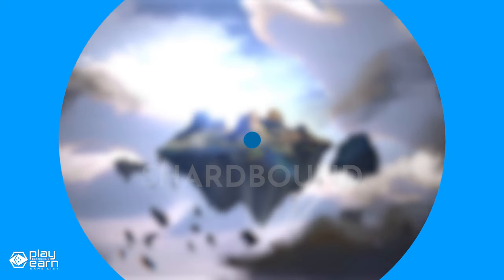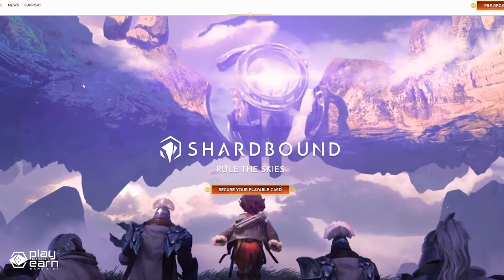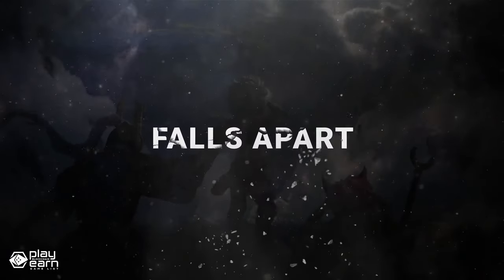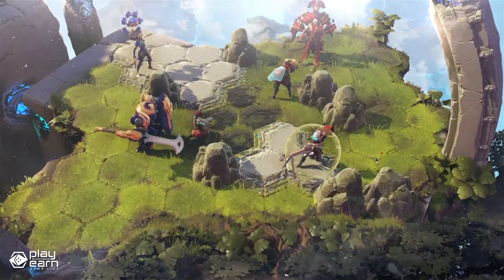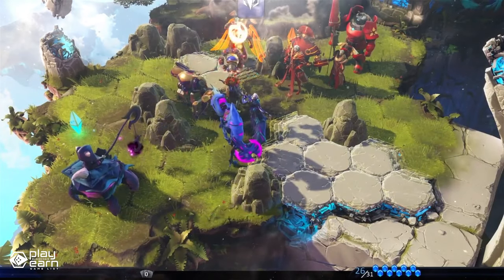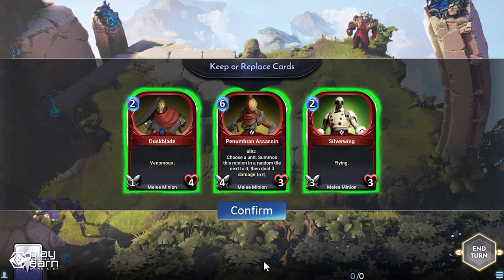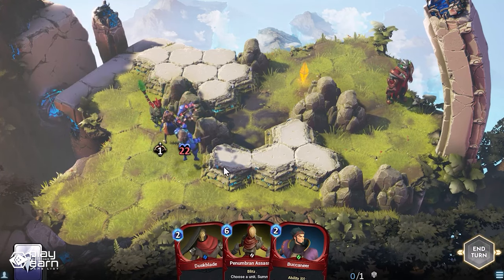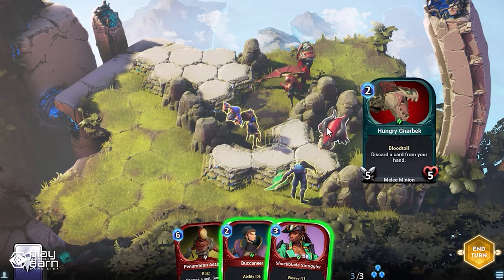The last game on our list is Shardbound — a strategy card game being built on Immutable. Shardbound is a multiplayer collectible tactics game that combines card-based strategy with immersive 3D battles. The game is set in a fantasy world where mysterious shards have fallen from the sky, creating floating islands called the Axis. These shards contain powerful energy that can be used to shape reality and create new life forms. You play as a warrior who can harness the power of the shards to summon creatures and cast spells. You can choose from six different factions, each with unique cards and abilities — for example, the Wayfinders are explorers who use healing dust and golden shields, while the Bloodbinders are necromancers who raise the dead and drain life. You build your own deck and use it in turn-based battles against other players or AI opponents, moving units on a hexagonal grid and using terrain and elevation to your advantage. The battles are dynamic and unpredictable, as you never know what cards your opponent will play or what surprises the shards will bring.